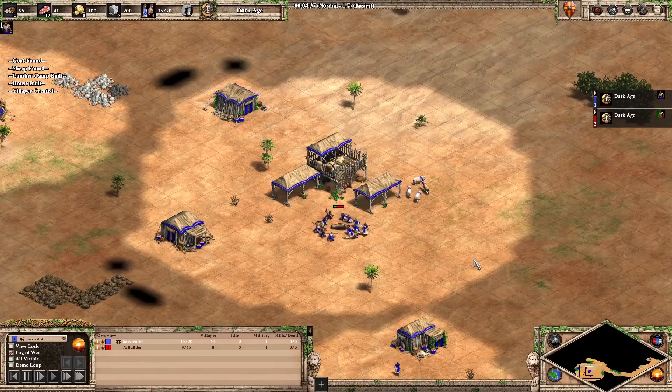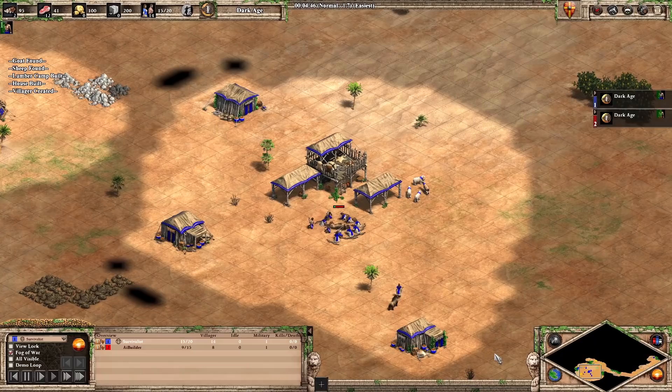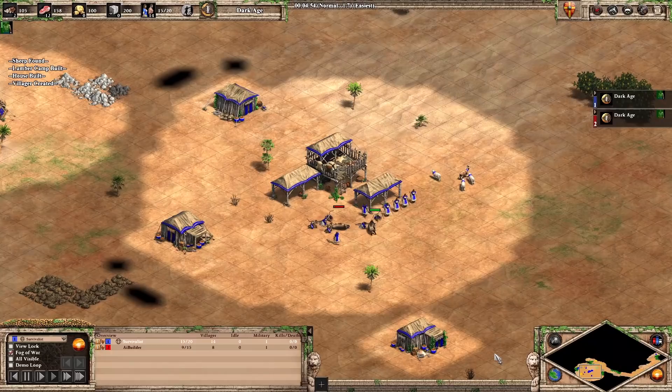Ever wonder why you can follow a build order perfectly but you're still stuck at 1200 ELO? It's the same build order that the top pros do, but you still lose with it. There's a good reason for this: build orders tell you only where to send your villagers and what units to build. They don't provide details on best practices or ways to adapt in certain situations.